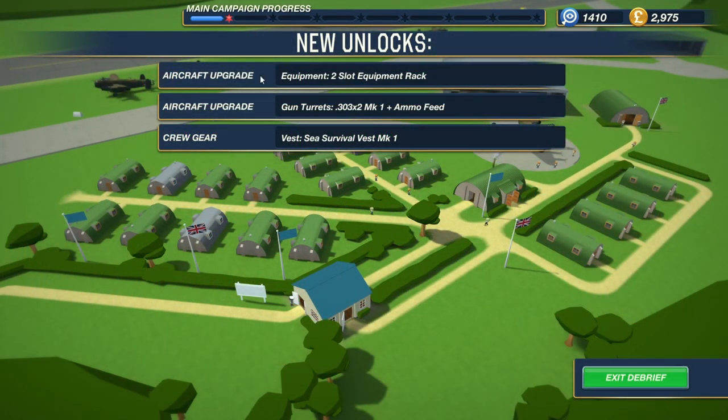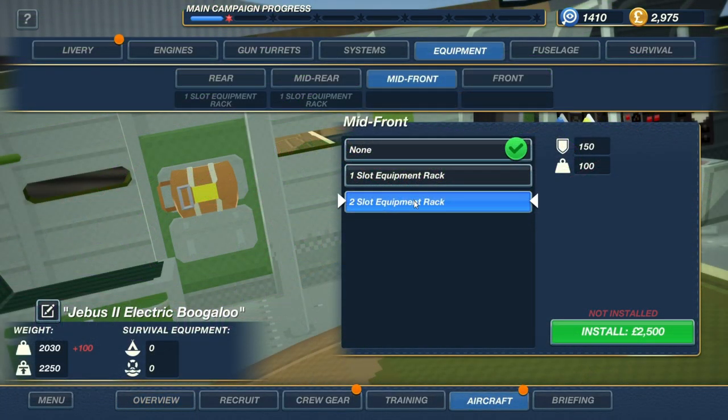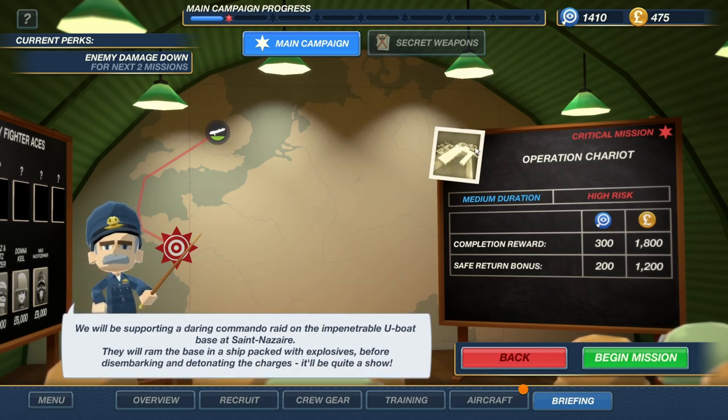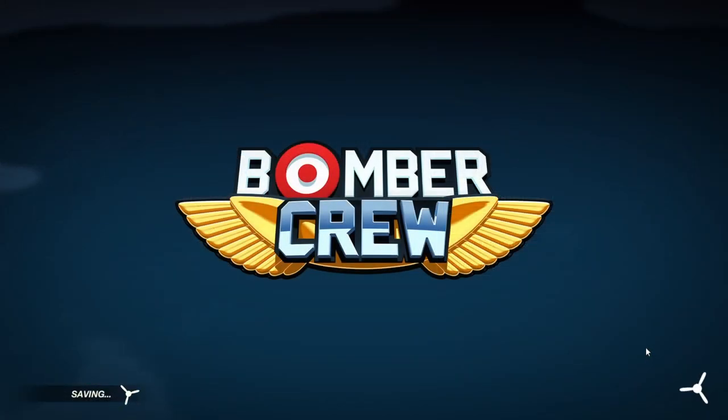Got gun turrets plus ammo feed and two-slot equipment racks. I'm going to put a double equipment rack in the mid front slot, and it is going to contain medkits so that hopefully we don't lose any more people. On this next mission we are supporting Operation Chariot — commandos are going to be trying to ram a U-boat base with explosives and then disembark and detonate the charges. We're there to support them. High risk mission — let's see how this goes.